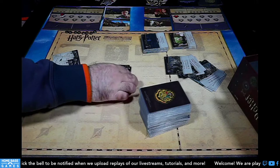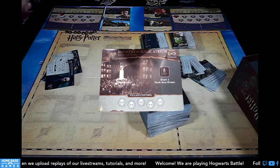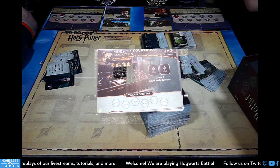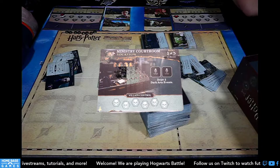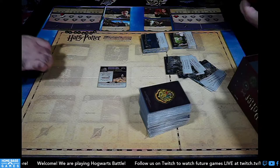Finally, the new locations: the Ministry of Magic Atrium is location one, the Ministry Courtroom is location two, and the Ministry Lift is location three. Those are the locations for this game.